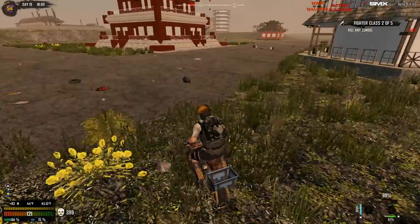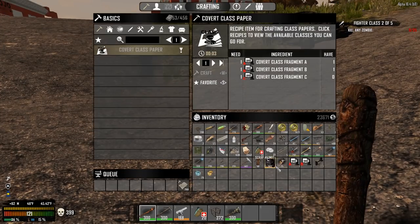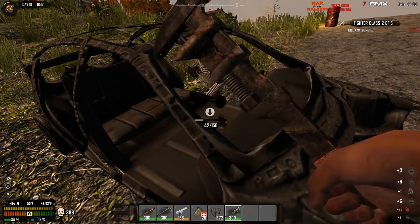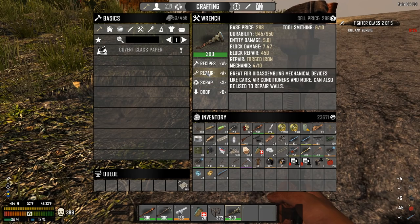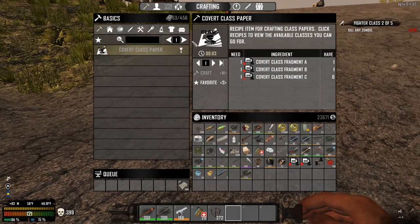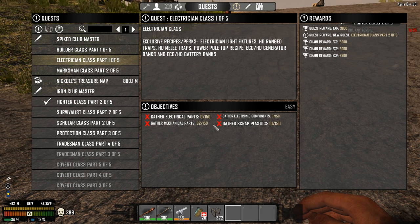Let's come up here and find a car. I could wrench anything, but I'd like to wrench a car. I probably need steel to repair this — oh wait, forged iron. Cool, I like this mod. So let's go ahead and take this apart, then repair, repair. That paper's going to take a while. There we go — we're on four of five tradesman now. Now we need electrical, mechanical, and electronic scrap. We need that for the tradesman class and the electrician class. I'm probably going to do that off camera — that's a lot of boring wrenching.